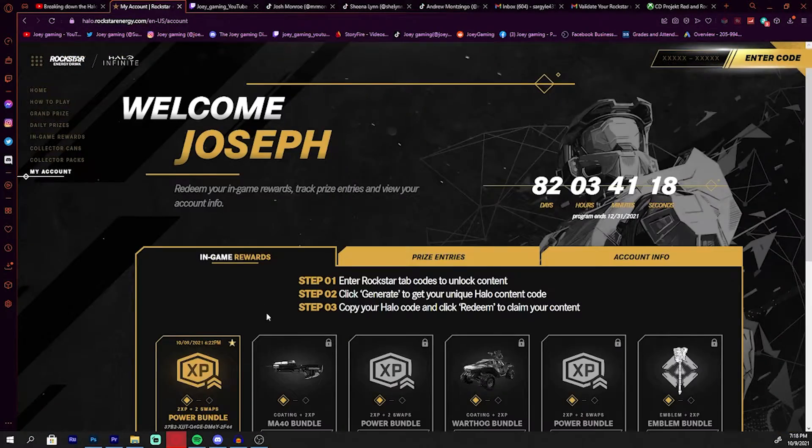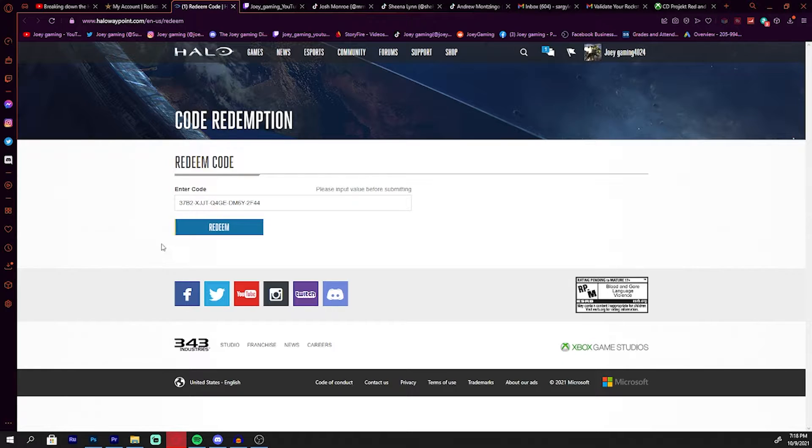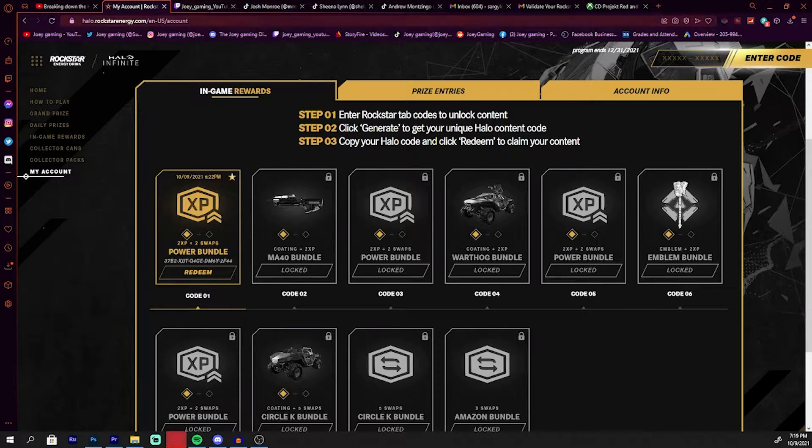If you go down to my account, you can see I already unlocked one. Once you put your code in, hit Redeem, and it's going to take you over here. I already put my code in, so it's not going to let me put it in again — 'The code entered has already been redeemed the maximum number of times.' So that's the basic rundown of the whole website. I'll put a link to it in the description if you guys want to check it out or have cans to redeem.